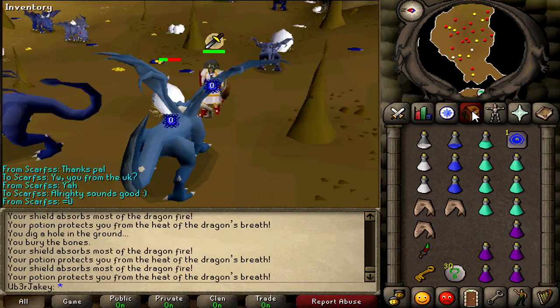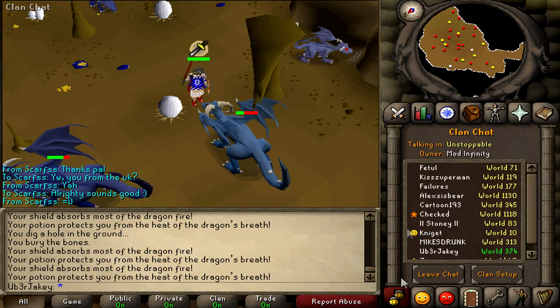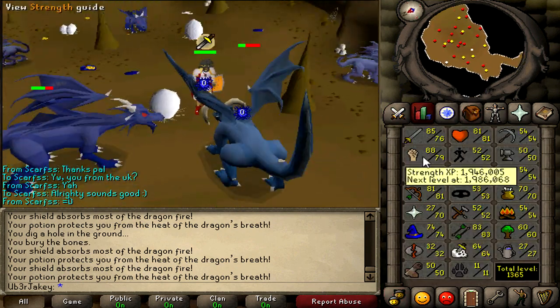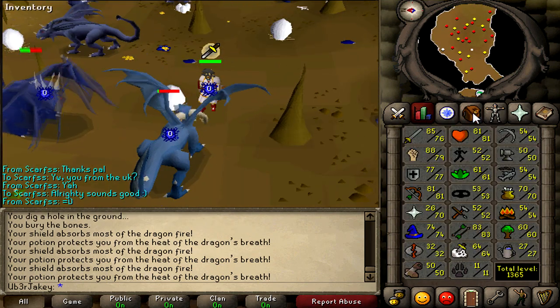The six Slayer Masters have a new rewards interface now where you can basically spend these points to unlock new features, such as the ability to automatically use your rock hammer on a gargoyle and just cool stuff like that to generally help you out with Slayer tasks.